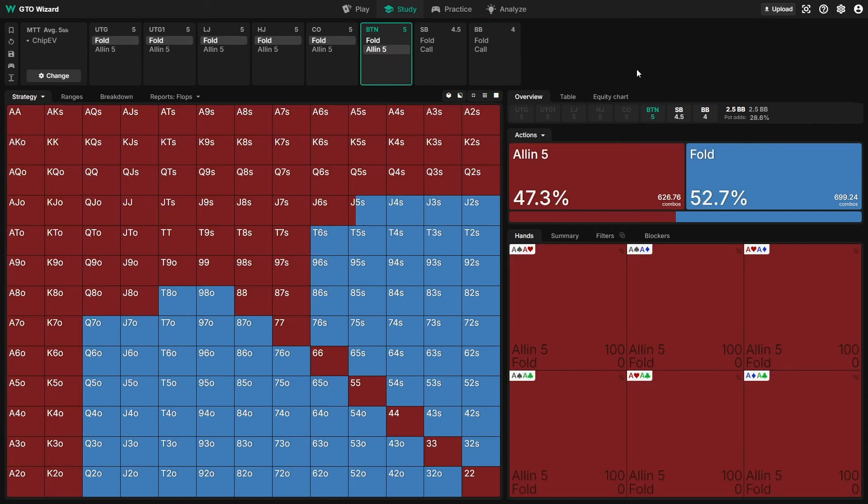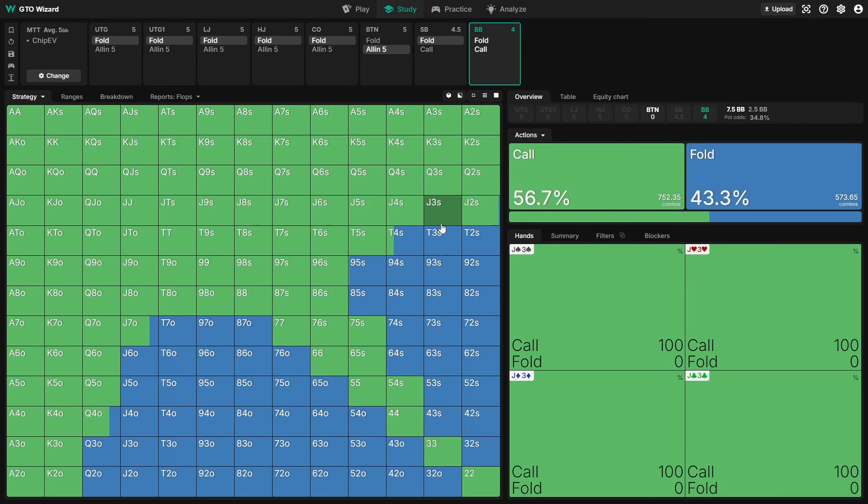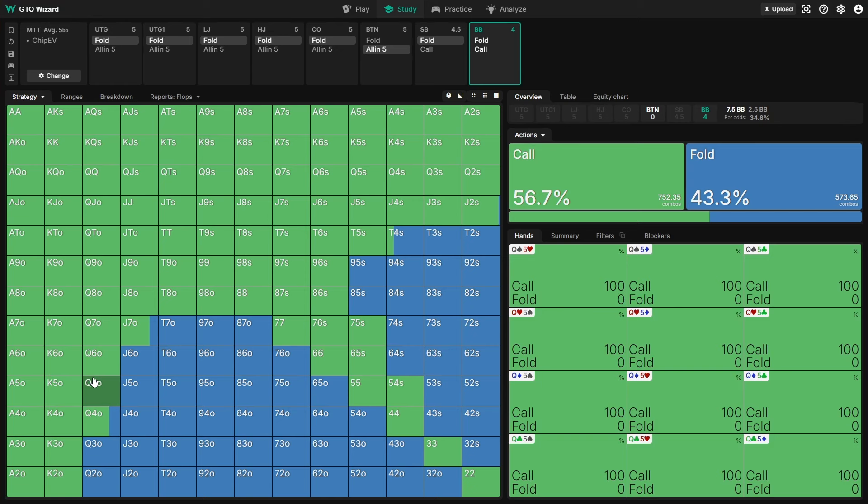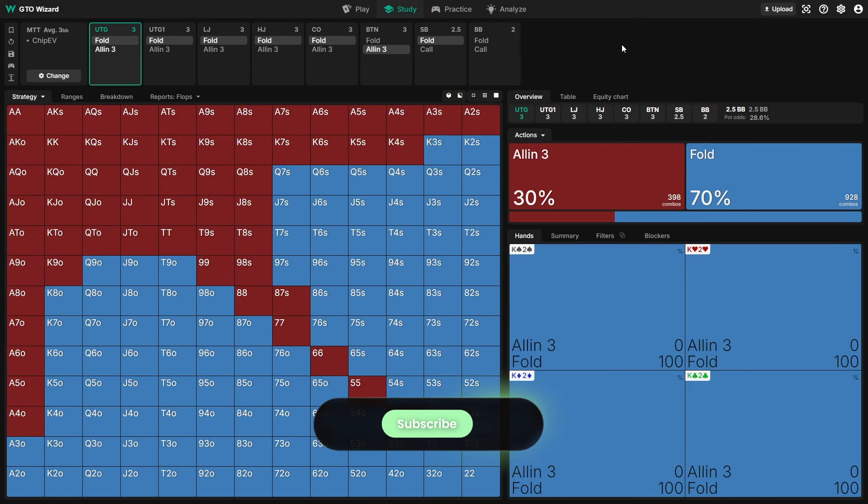The same trend is visible from the button at 5BB — we're no longer shoving 76 suited because the big blind's calling range is now so wide that we're getting called by a lot more dominating 7x and 6x hands, and even K6 and Q6 offsuit, which reduces our overall equity quite a bit. If we drop the stack sizes again to 3 big blinds we see some really interesting stuff.